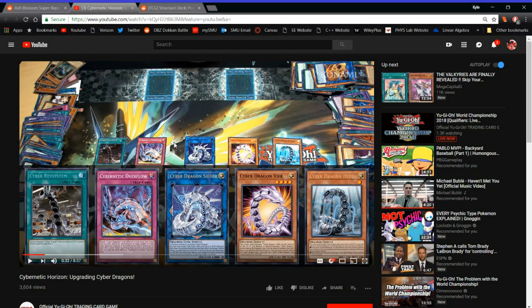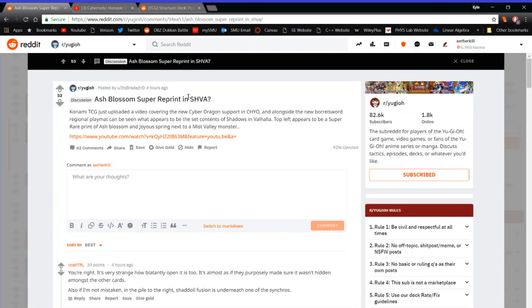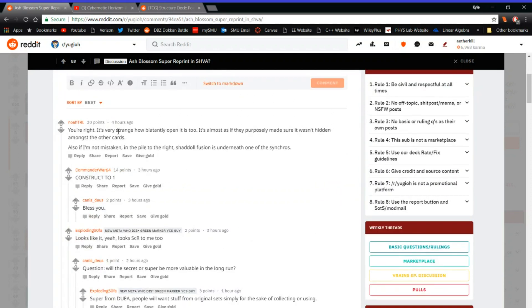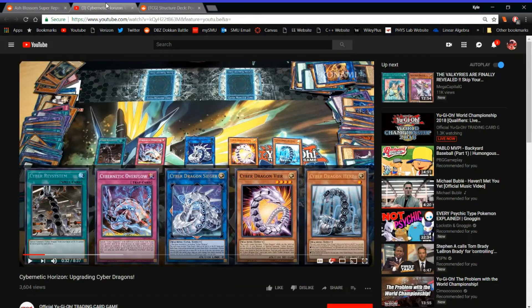Hopefully it would be less than a five dollar card if it actually is a super in Valhalla — it's gonna be under five. Going back to this Reddit post, it appears to be a super rare print of Ash Blossom due to the black text and it being an all-holographic set. This guy also says it's very strange how blatantly open it is — it's almost like Konami purposely made sure it wasn't hidden. They made a background of all these cards and of course included one of the best meta cards ever, Ash Blossom.